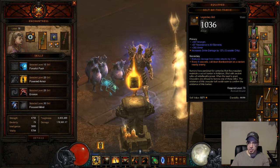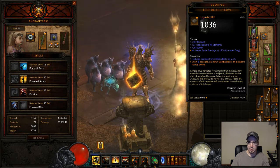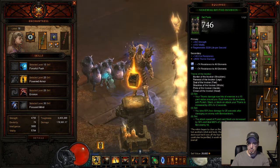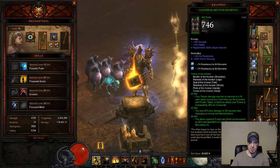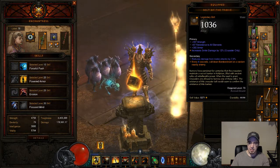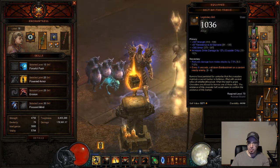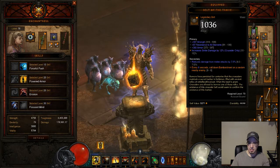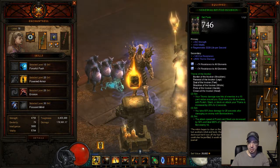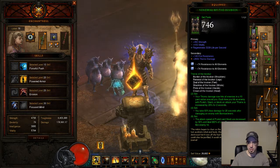You've got the Belt of the Trove. The reason why you want this — and why you need this — is because for your four-set bonus, you take 50% less damage for 20 seconds after damaging an enemy with Bombardment. Since the cooldown can be anywhere between 6 and 8 seconds, you are always going to have that damage reduction. That's an extra additional 50% damage reduction.